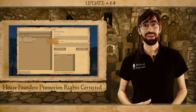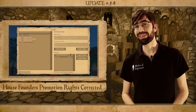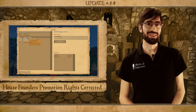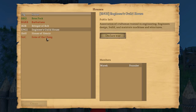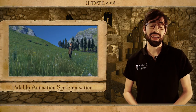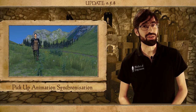We also fixed a bug where house founders of any house could actually promote members in other houses all the way up to founder. It was an incredibly silly oversight and it was of course very important that we fixed it. We also fixed the synchronization on the character pickup animation and various other little things — you can find them in the description below.